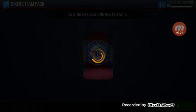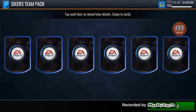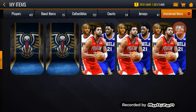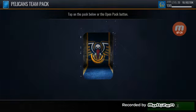76ers pack - some solid pulls over here with 98 plus overalls on back-to-back packs. We do not continue the streak though - two Josh Richardsons. We're going to end the journeyman packs with two Pelicans packs.